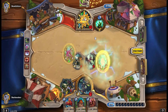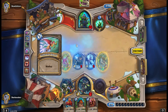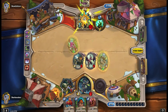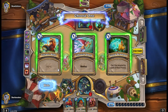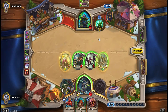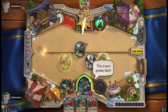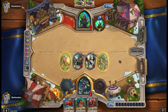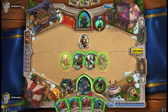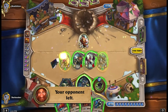Deathstalk Rexar has now become my favourite death knight in all the game. Just the generation of zombie beasts to get you out of situations you find yourself in. The chances are you will be able to find a beast that can solve a problem posed to you by the board. Do you need a rush minion? A poison minion? A taunt? There are different beasts that can get you out of different problematic situations.